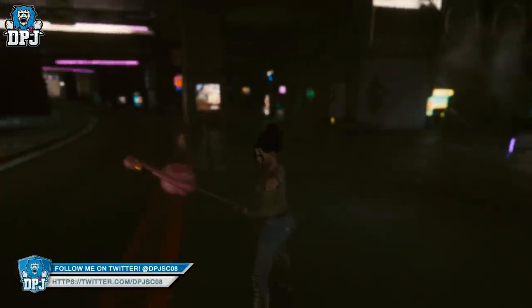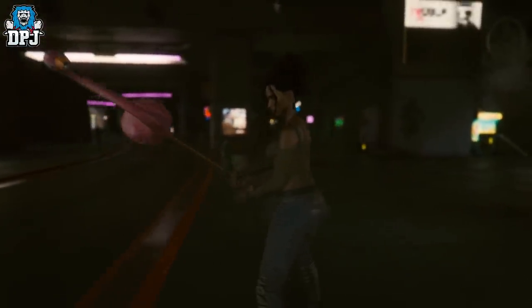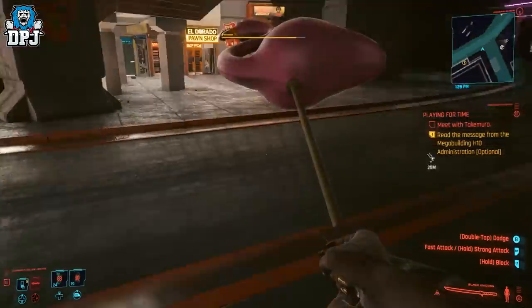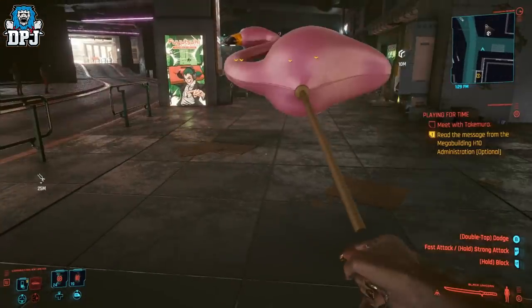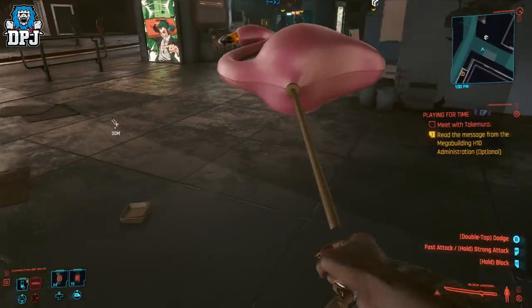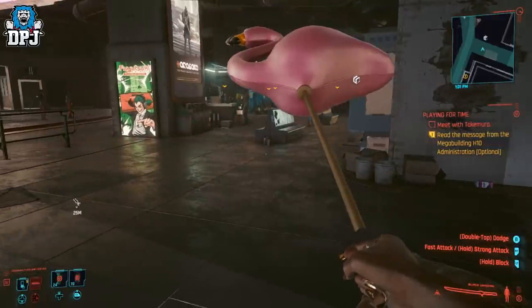That is literally the best thing ever. Yeah, quite possibly the most useless - yes, I agree people. The only problem with this mod I've seen so far, and it's completely minor, is the fact it doesn't completely connect to her hand. But other than that, what is better than running around beating people to death? The name of the sword it's been modded to is called 'Black Unicorn' - that's where I got unicorn from. Got a flamingo!